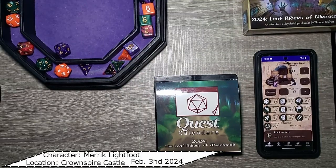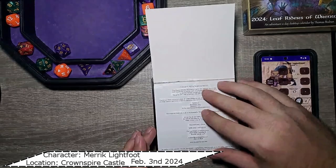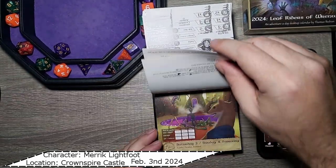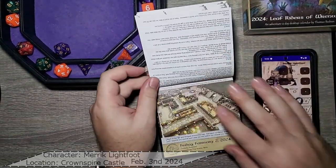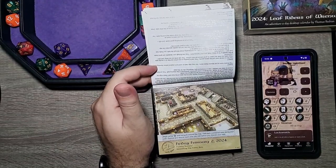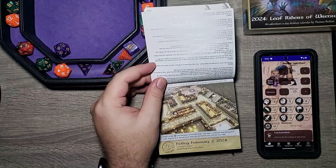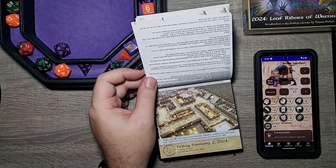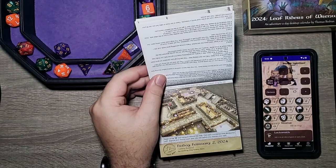Hello everybody and welcome back to Sundial Games Adventure Day Quest Calendar for 2024, The Leaf Riders of Renwood. If you don't remember from yesterday, our good pal Merrick made it into the castle and walked around trying to get into the throne room, but first found his way to the vault and got some nice little treasures. Make sure you check the link above to see what happened yesterday.